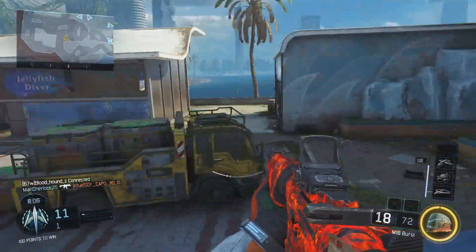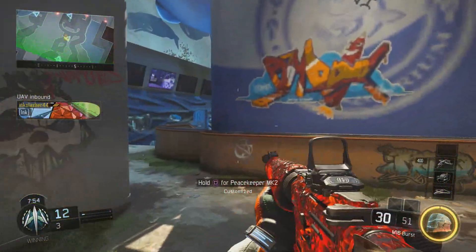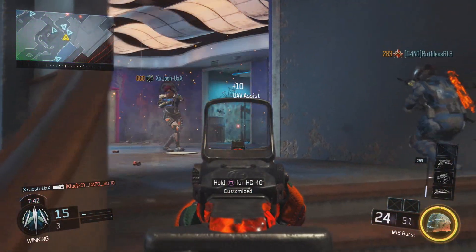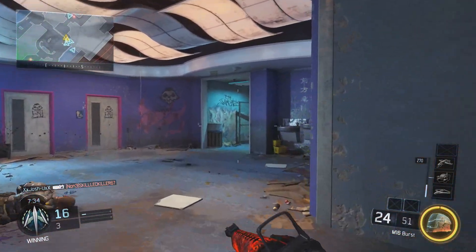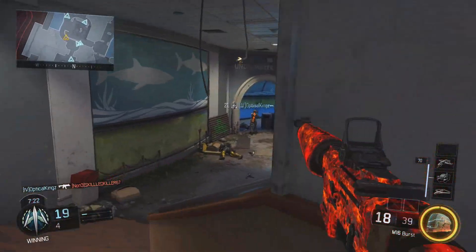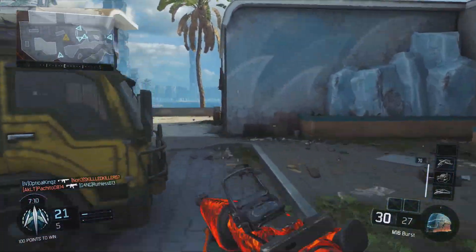What this means is that the M16's time to kill is either going to be godly or pretty bad. If you get your three-round burst kill, your time to kill is 0.13 seconds — the absolute best time to kill in Black Ops 3. But if you don't get that burst kill, you have to wait through the burst delay before your next shot, dropping your time to kill all the way to 0.38 seconds — a very large difference.